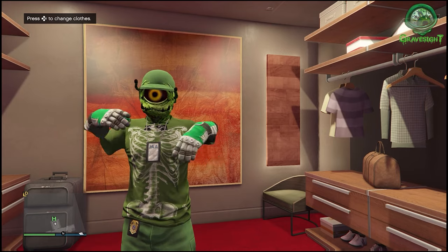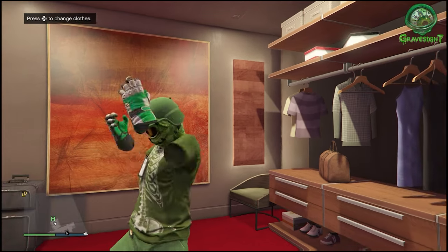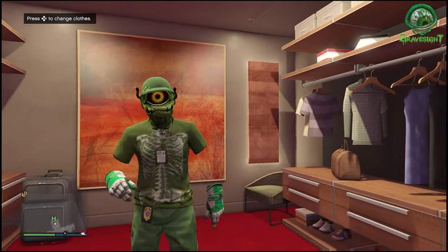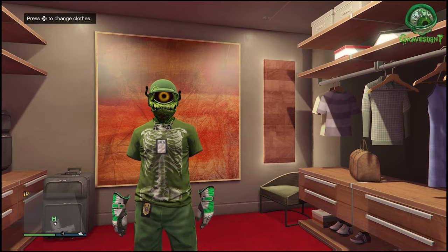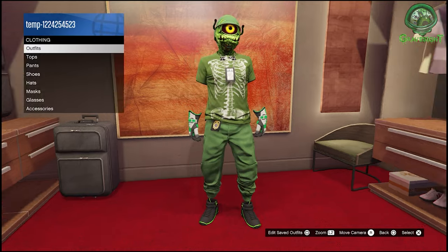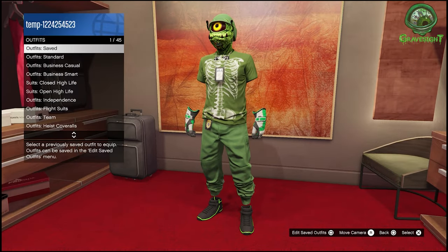Alright, so there's a glitch right now that allows us to pull the beard off of the Gooch outfit and the Yeti outfit. This video is going to be focusing on exactly how to do that. If any one of you guys has saved characters, you can actually put a beard on that character, which I'm gonna be showing you — it looks pretty funny.